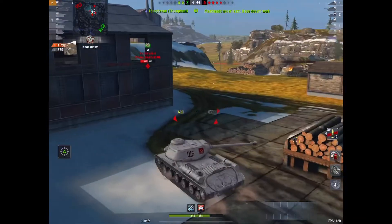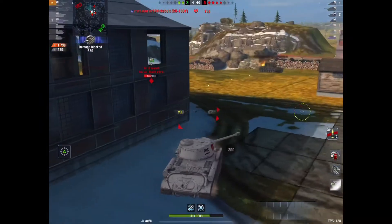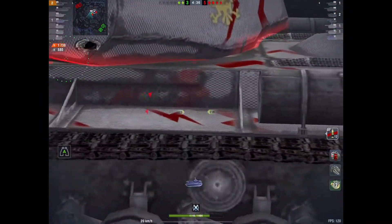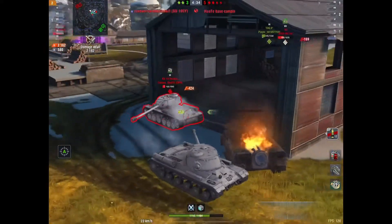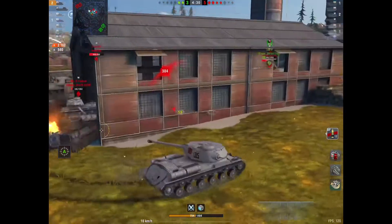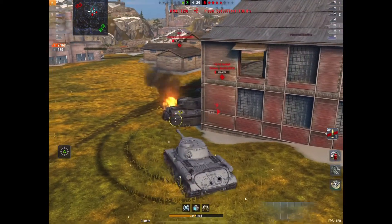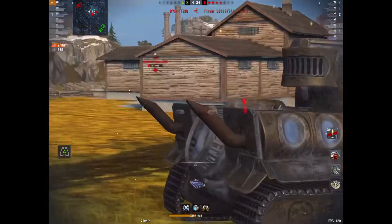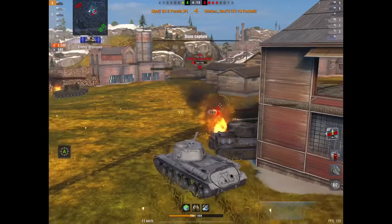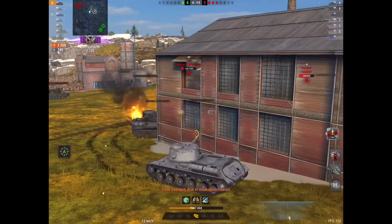SIG clears the Bulldog, and again the problem here is just teammate death. I don't even know where the other guy is on SIG's team. SIG is working hard to get a shot into the KV-1S without taking one. Unfortunately he does take a big hit there. You can see SIG's teammate on the minimap — maybe just covered up by the enemy. SIG goes there to clear him and does clear the KV-1S, but it is already a one-on-four. Now a one-on-three.